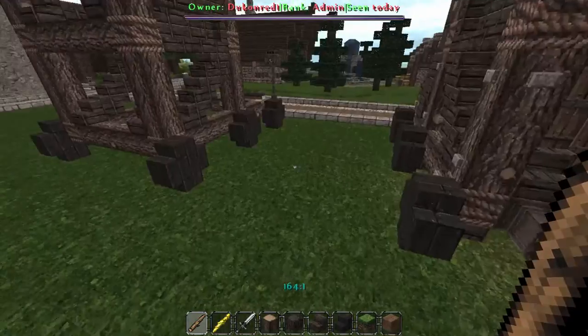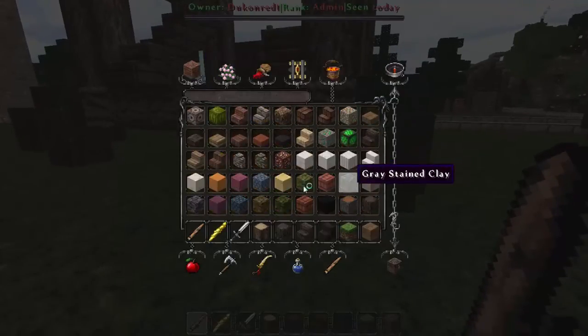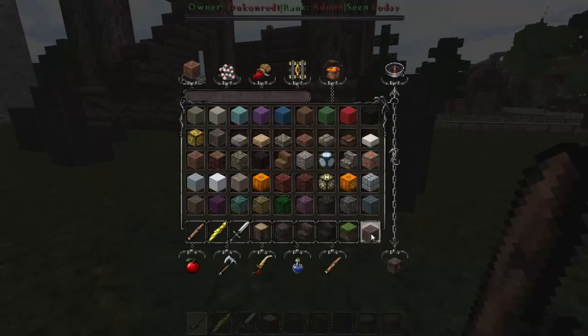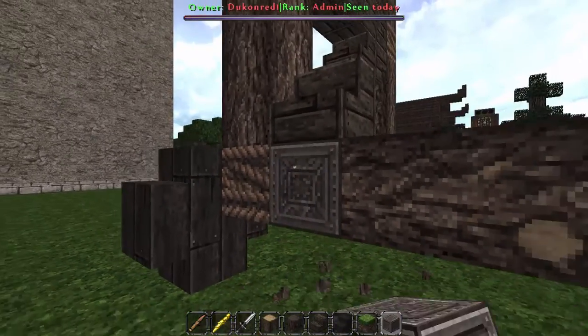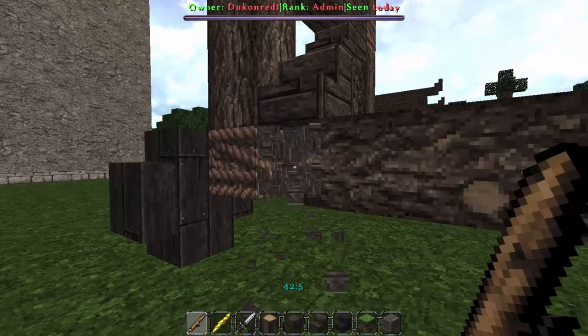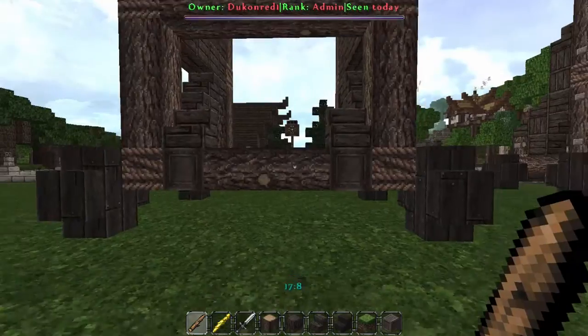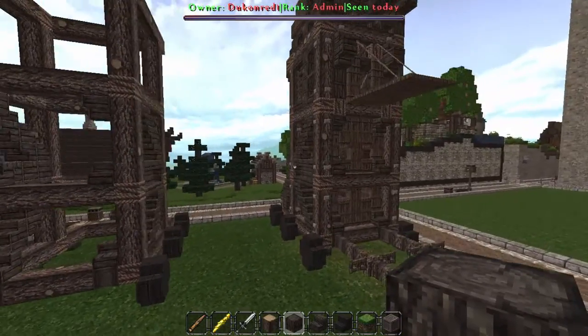Now we're going to take iron blocks and make the beginnings of this ox tether here. We're going to take our iron blocks and go one here and one there, and then you're going to switch through the metadatas. Metadatas are only accessible in the Conquest resource pack, so be sure you have the Conquest resource pack with Optifine if you're going to try to do this.